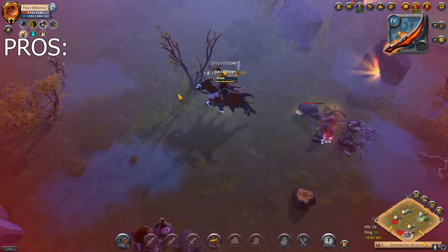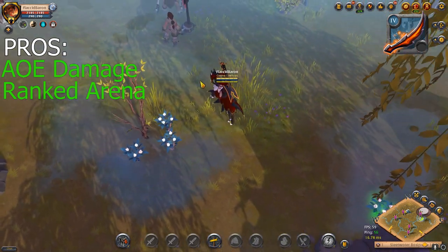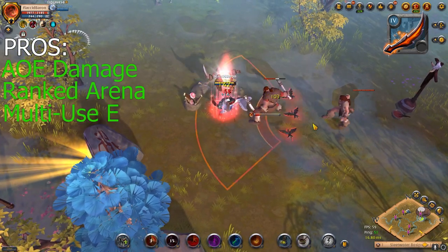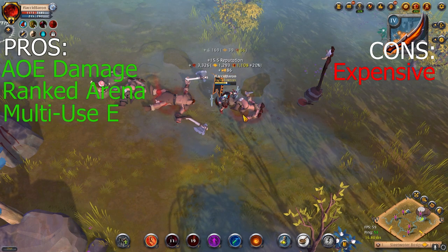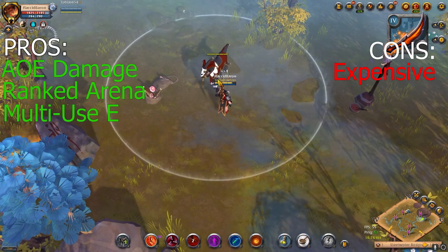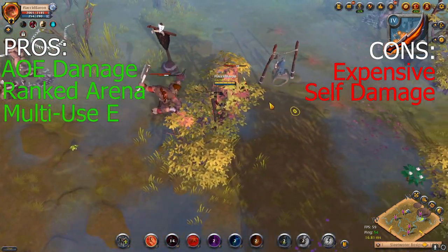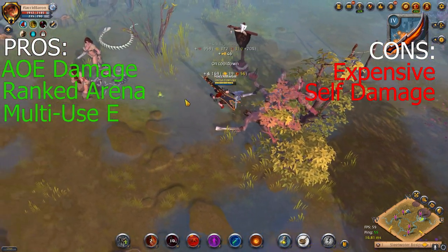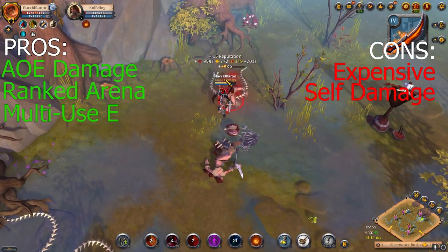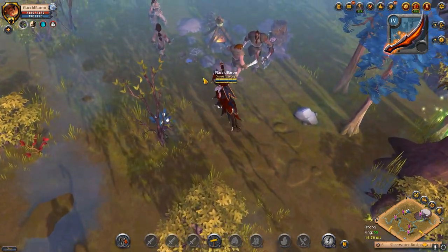The pros of using the Demon Fang are that it has massive AoE burst damage, and it's one of the best ranked arena weapons, so leveling this up will help you in ranked arena. You can also use E up to three times at once. The cons are that it is an expensive weapon — most artifact daggers seem to be. Also, if you use E three times, it puts a self-damaging damage-over-time on you, so be careful when using all three E's, especially in PvP because you don't want your health too low.